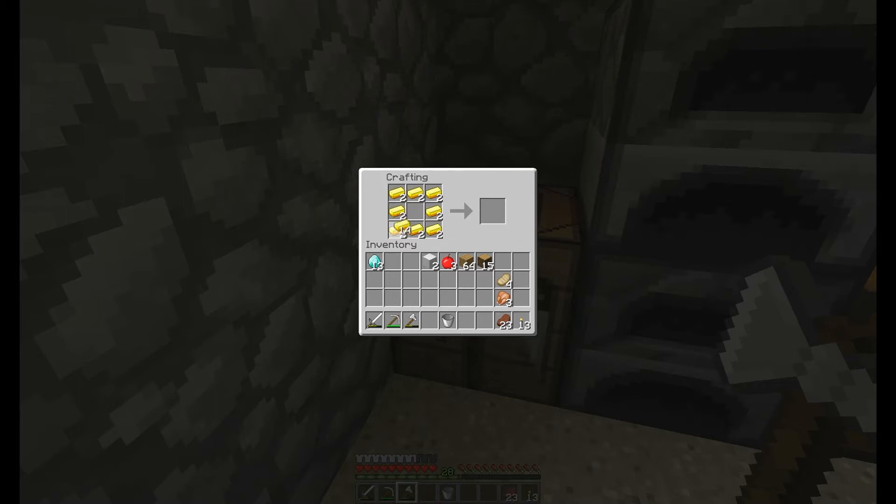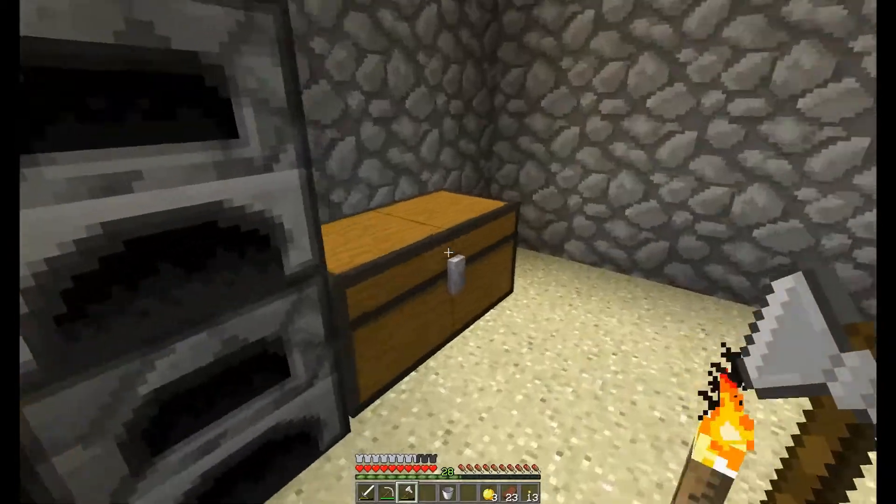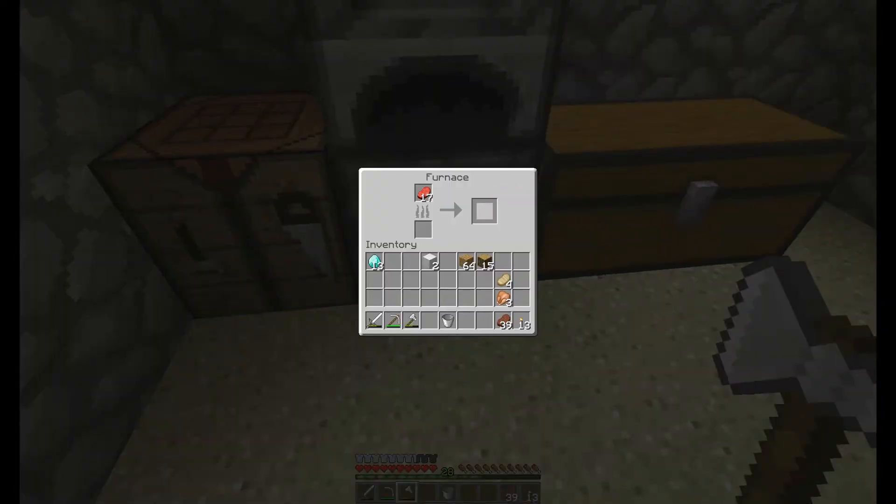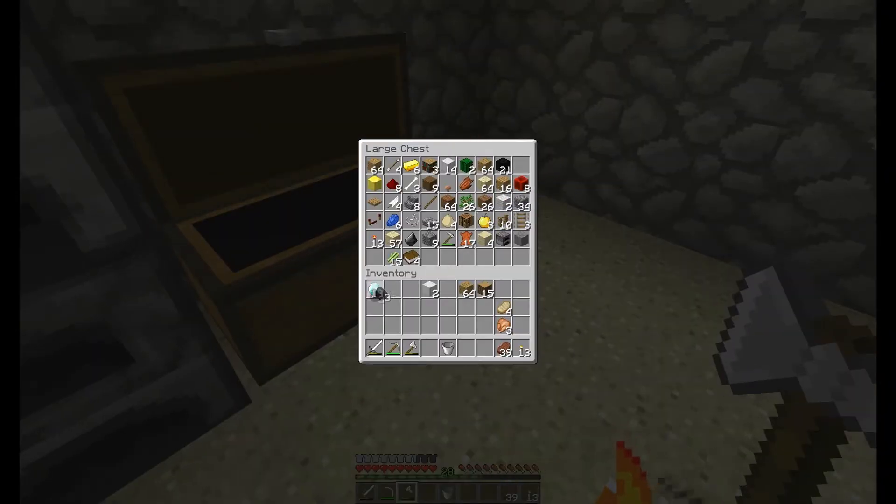Okay, three of those. There we go - we got three golden apples. We're not going to use them; we'll use them when we face the Wither or something big like that. Okay, we need coal - take like three of those.